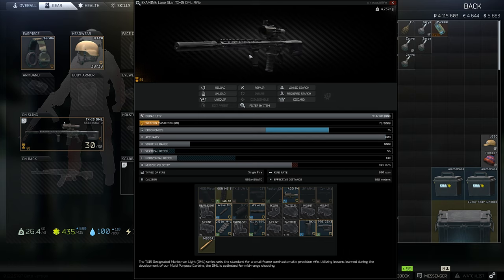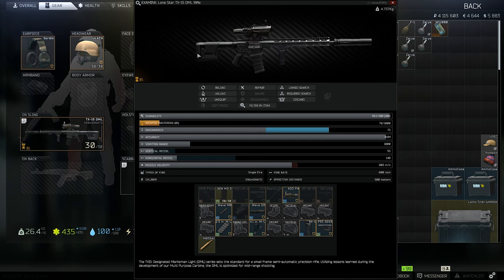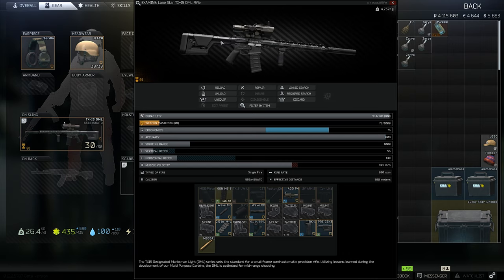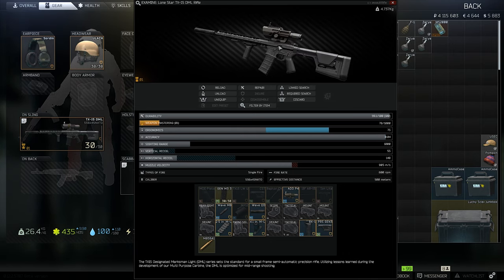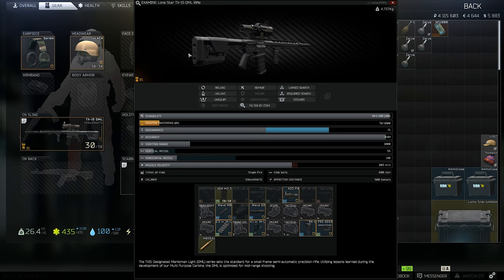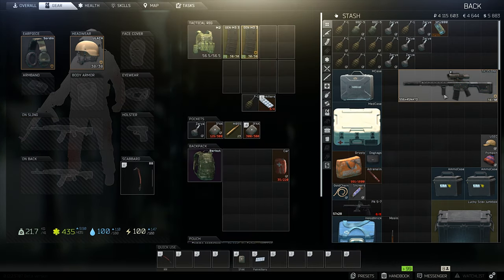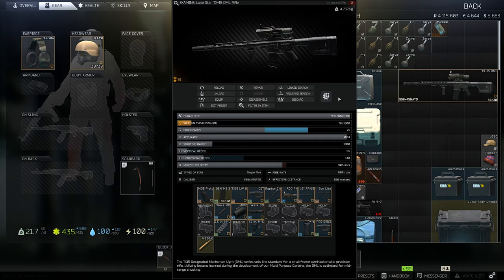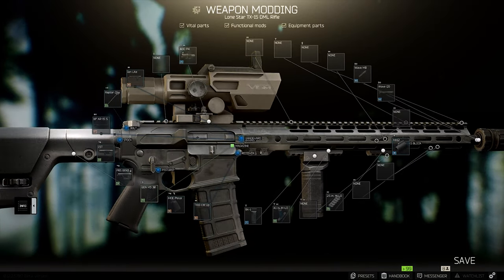This time I wanted to use one of the new guns, so I chose the Lone Star TX-15 DML. This rifle is chambered in 5.56 and basically serves as a lighter DMR rifle. It shares a lot of its characteristics with other heavier rifles such as an R-SAS and an M1A-SAS, it's just chambered in a lighter calibre. I also wanted to try out a new scope — I picked up the NC Star ADO 3x9x42 rifle scope that has a flip-up red dot sight on the top of it.